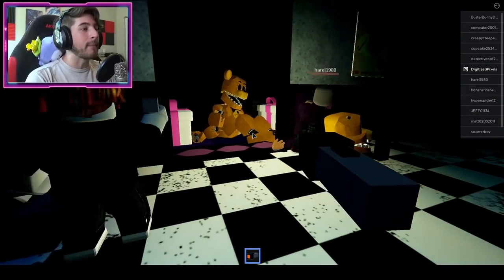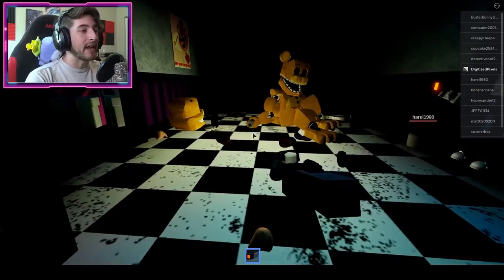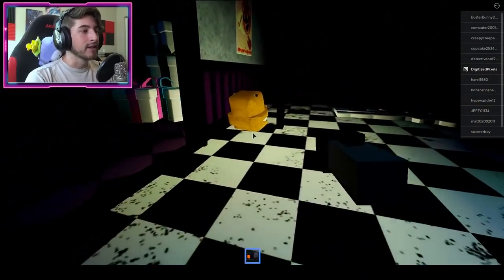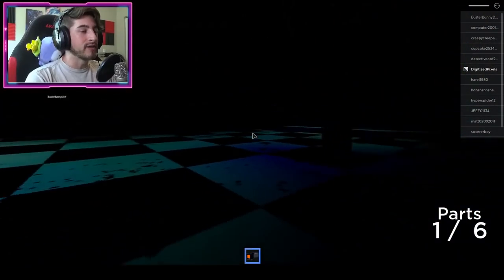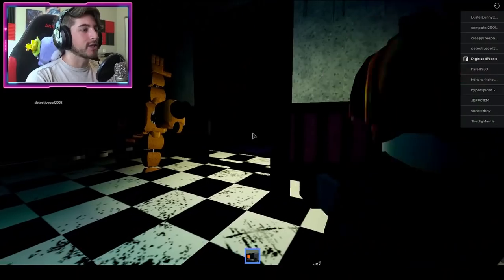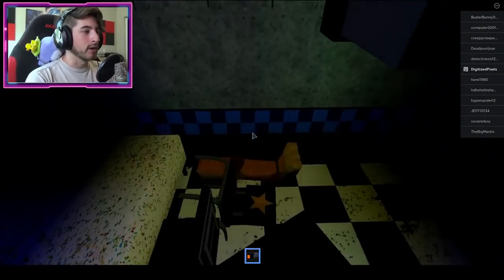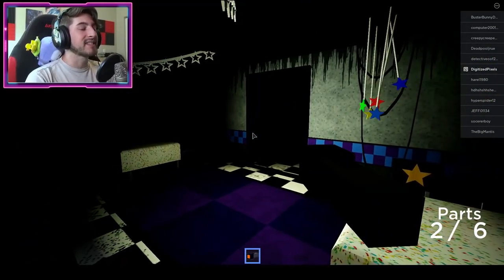You have to unequip your items and be careful of those guys because they will murder you — it's like Pinky all over again. Unequip, click it, and that's part one of six. Once you get the headpiece, go into the room to the right, then look to your left and you are going to see a leg. Click it — two of six.